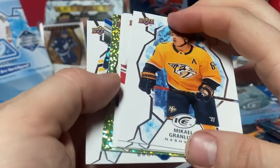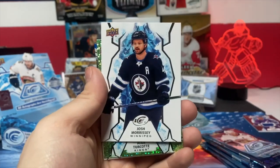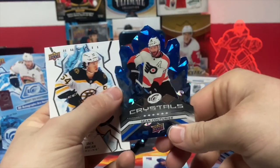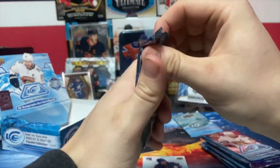Looks like we got crystals. Matthew Tkachuk, Josh Morcy, Alex Turcotte rookie green. Crystals of Sean Couturier - they're pretty cool, hard to grade though. Jack Quinn rookie. Next pack.